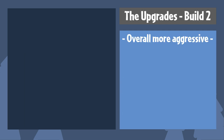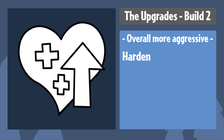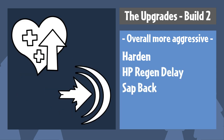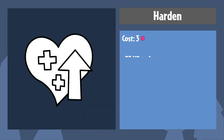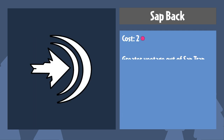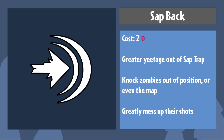If you want a more aggressive build, then go with Harden, Health Regeneration Delay, and Sap Back. With Harden being Harden, it'll grant you more survivability throughout the battle, allowing for some more reviving and damage dealing. Shockingly, Sap Back knocks enemies back, but at quite a distance — greatly displacing them from their position. It's a good way to confuse them over where you are and mess up any shot they had in their iron sights.